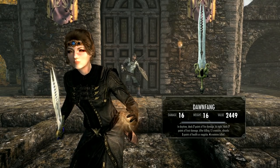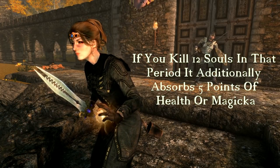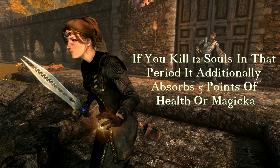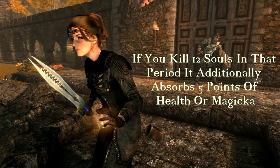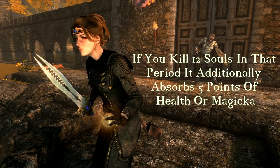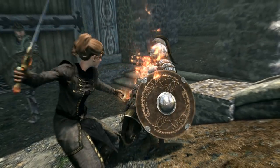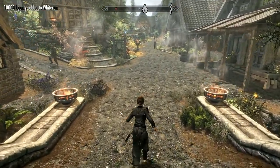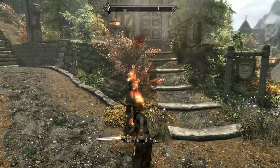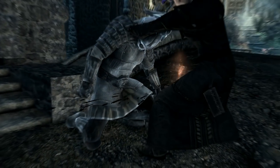The really interesting thing here is the enchantment. In daytime it delivers 7 points of fire damage, which then changes at dusk to 7 points of frost damage, and then back again at dawn. In addition, if you kill 12 souls in that period it additionally absorbs 5 points of health or magicka. This resets when the blade turns each dawn and dusk and has to be redone to get that enchantment back. Back in Morrowind, Dawn Fang absorbed health and Dust Fang absorbed magicka — I'm guessing it'll be the same for this blade but I haven't checked that yet. In essence, to get the maximum out of this weapon you have to go on a murderous Groundhog Day kind of existence, which leads me to believe Tamriel will be pretty empty after a few months.